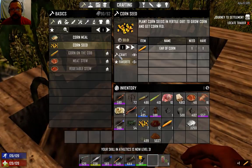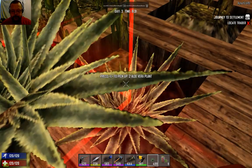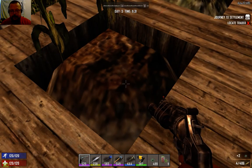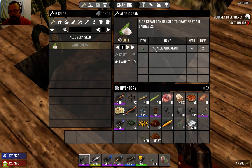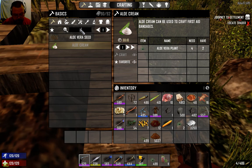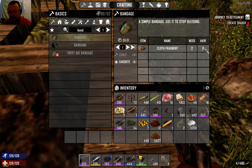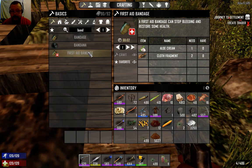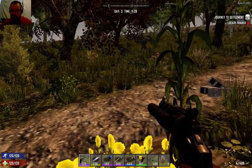Let's look at aloe vera quickly. Aloe vera harvestable — drop one in and you get two back. Go to recipes: aloe vera cream requires four plants to make one unit. Go to bandages — you have two types. A regular bandage made just from cloth stops bleeding. The first aid bandage gives health back and stops bleeding, and it requires one aloe cream. So each first aid bandage takes two cloth and four aloe vera plants — you can see where farming becomes critical later on.